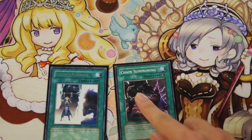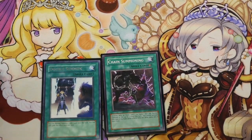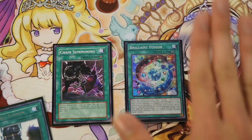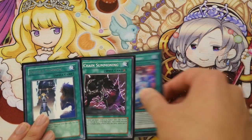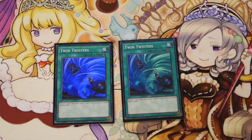I run Double Summon and Chain Summoning. Chain Summoning with Brilliant Fusion gives you 4 normal summons — Chain Summoning provides 3 from its effect and Brilliant Fusion gives an additional summon, literally making 4 summons if you can pull it off. Double Summon is also there to help out plays. I also have 2 Twin Twisters for backrow destruction. As an OTK deck, backrow is your main threat for most plays.